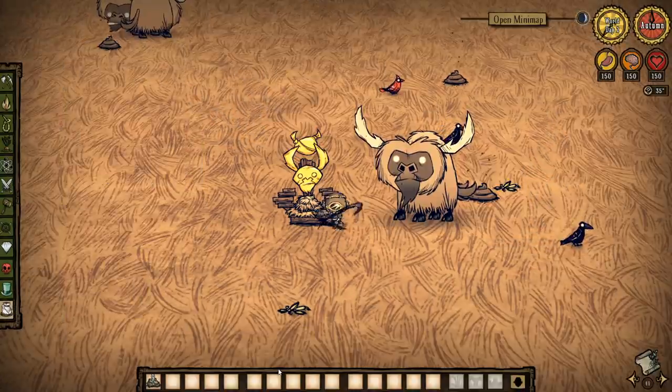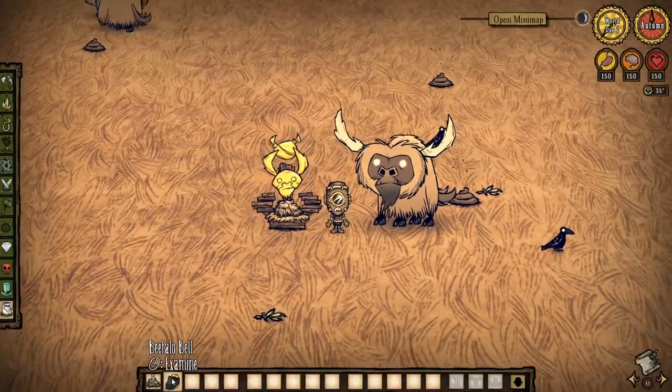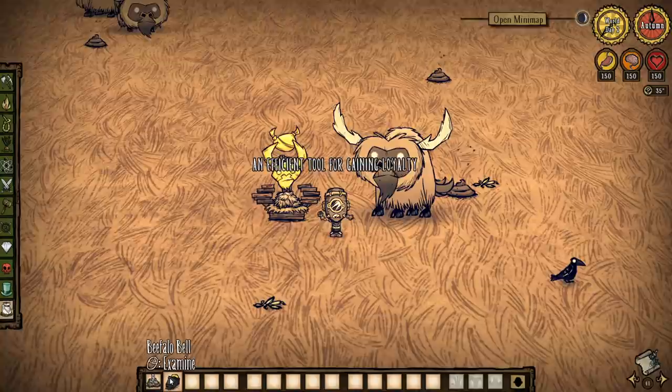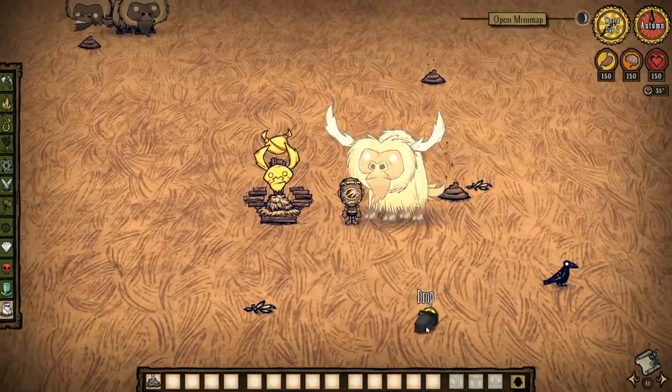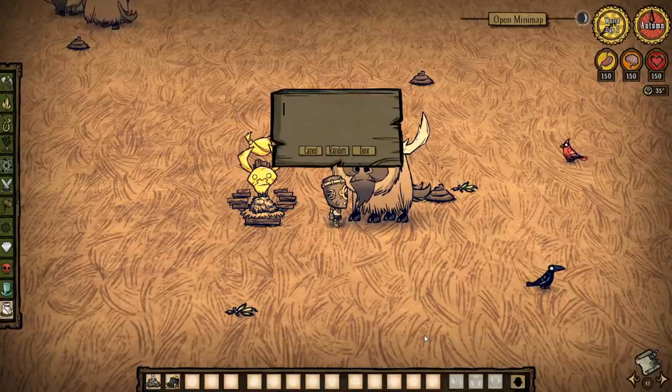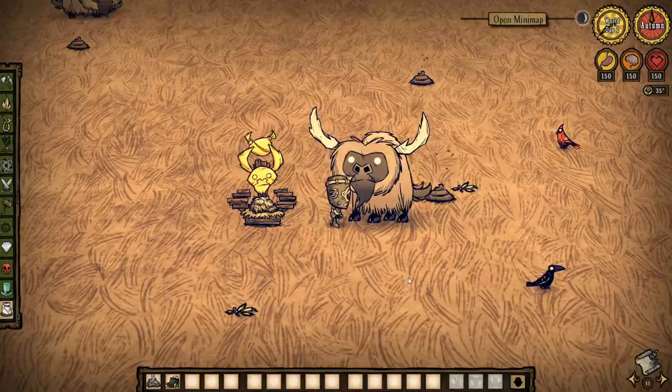The first thing you'll want to craft is the beefalo bell. This bell will let you bond with one beefalo of your choosing and give it a name. This is more or less a streamlined taming process just for the purposes of this event. The beefalo will follow you around as long as you hold the bell and won't go into heat with the other beefs in spring.